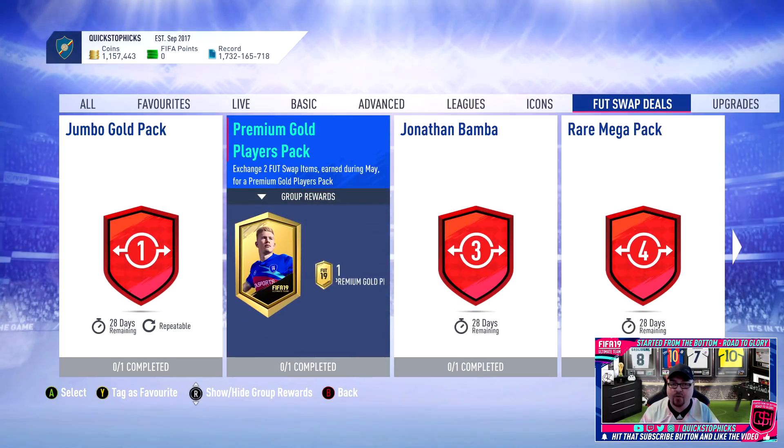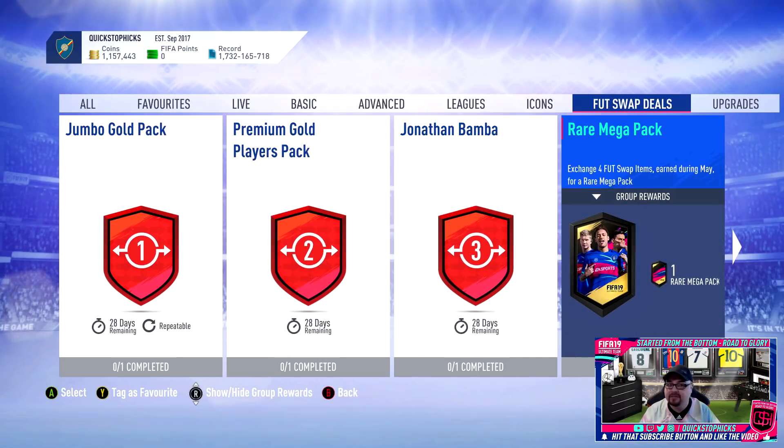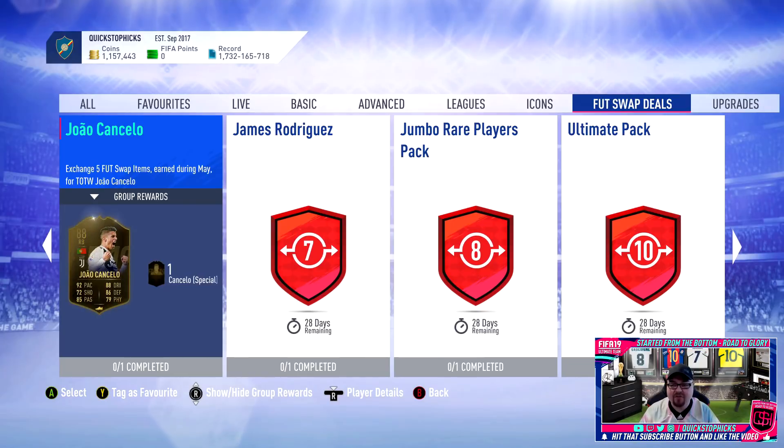They've also given us Marquee Matchups which don't require any specific teams - you just need Monaco or one team between them. For FUT Swap rewards: at 80-plus-one I'm not touching that - it's a coin sink. For one swap you get a Jumbo Gold Pack; for two you get a Premium Gold Players Pack, which isn't too bad. Then we get our first in-form, which is baiting you with a League One Player of the Year. There's also a Rare Mega Pack.